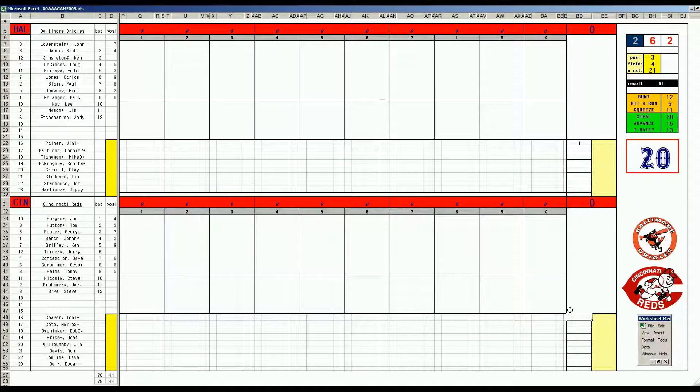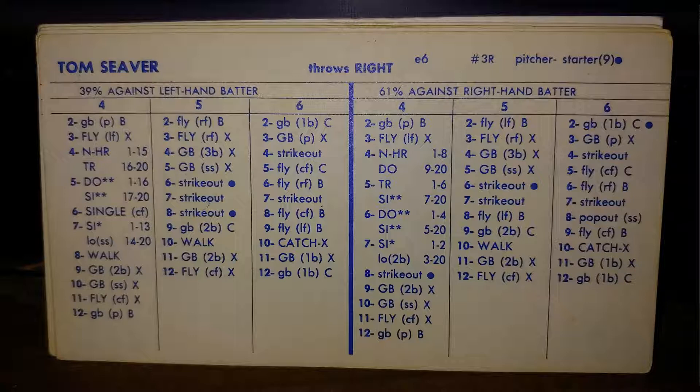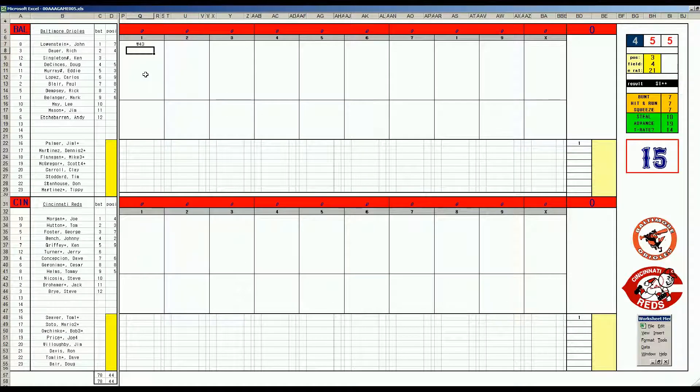Game 1 of the World Series in Cincinnati. Jim Palmer versus Tom Seaver. John Lowenstein will lead it off for the Orioles. 1-3 is a ground out to second. Rich Dower, 4-10, bounces to short. And Ken Singleton, 2-6, base hit.